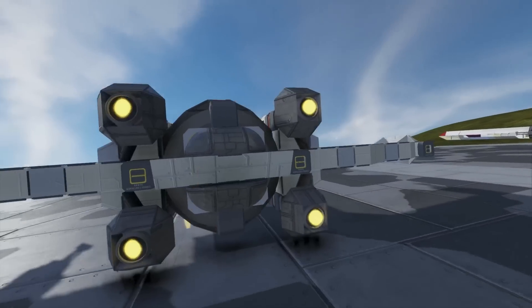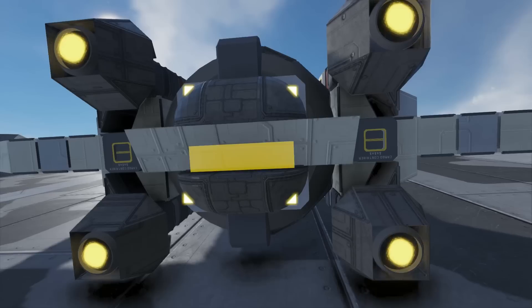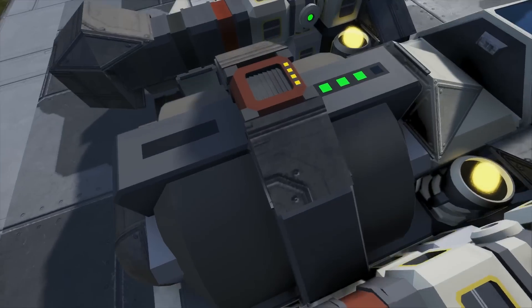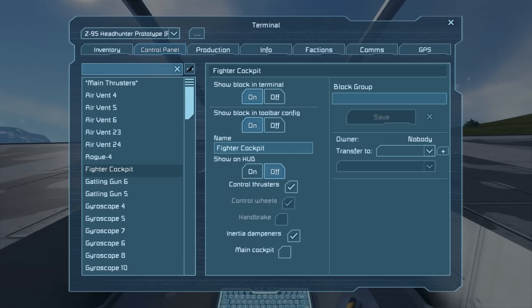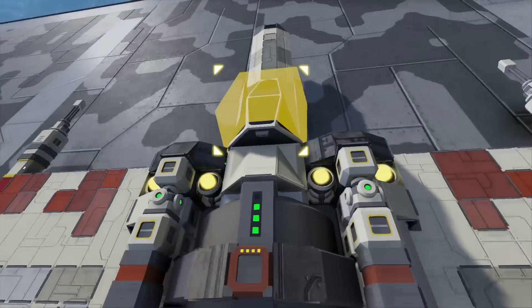Moving around the back, we have four thrusters now to propel us along, so this is a lot faster. There's a small hydrogen tank here. There's no oxygen generator on this one, unless it's hidden in there — and yes, there is one hidden in there. Smart Blinky, smart.